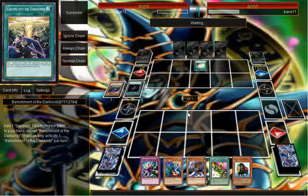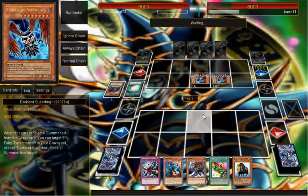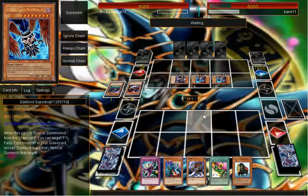He searches Soul Charge and as long as we'll just bring back everything. I believe we're going to only get one effect — nope, we'll get both effects. Alright, you can go for a rank 8 play. Hopefully he goes for the Galaxy Ice package on me — I want him to do that. Or he may just go into Titanic Galaxy. Let's see.